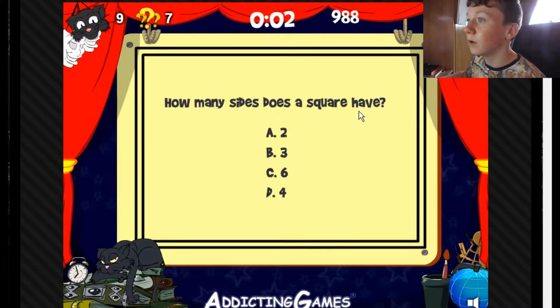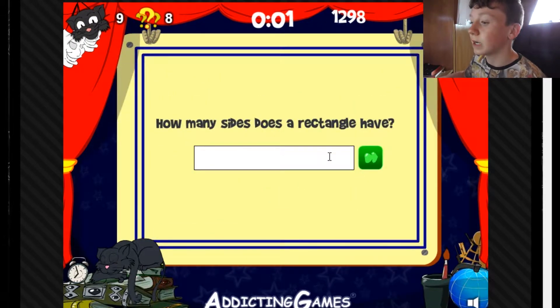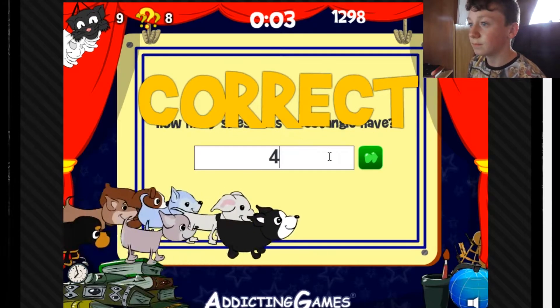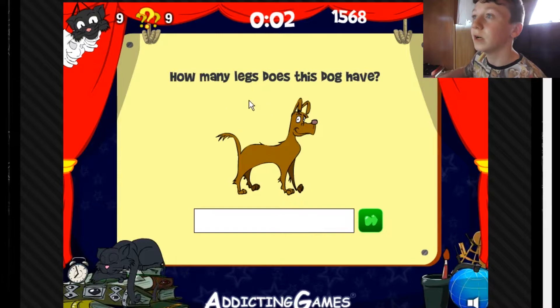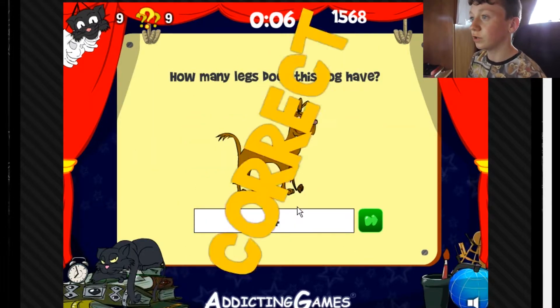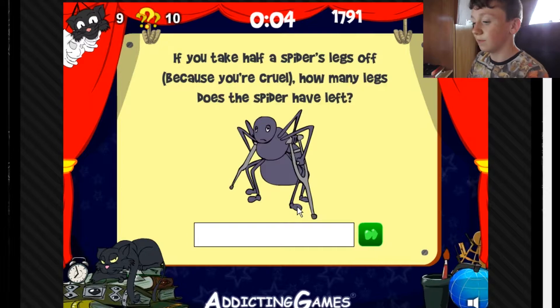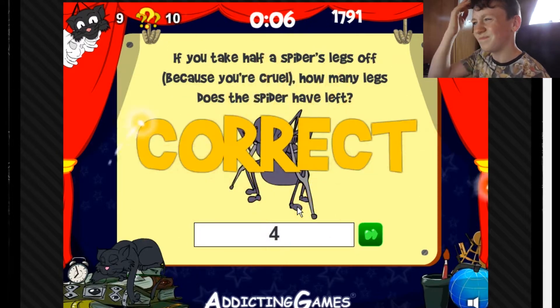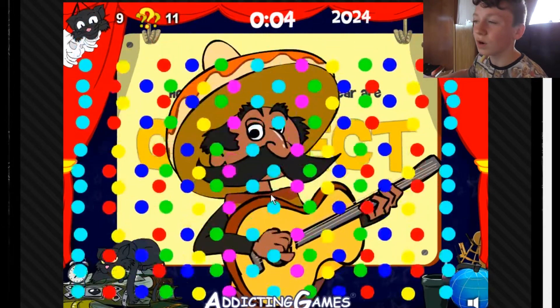How many sides does a square have? Four. How many sides does a rectangle have? Four again. I'm good at this, guys. No crap, because it's pure easy. How many legs does this dog have? Four again. Bam. How many seasons of the year are there? Four. Why is there so many answers that are four?